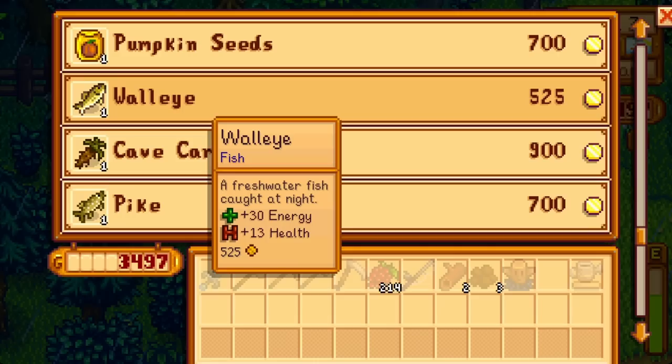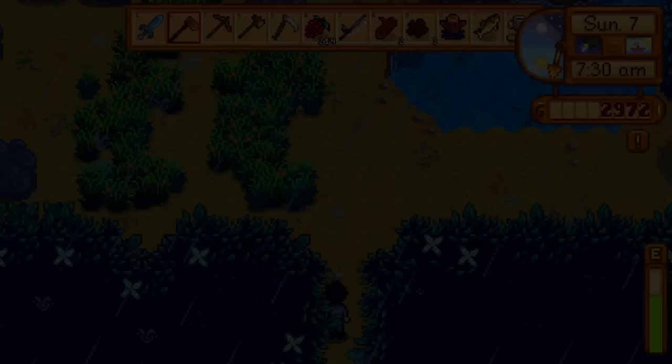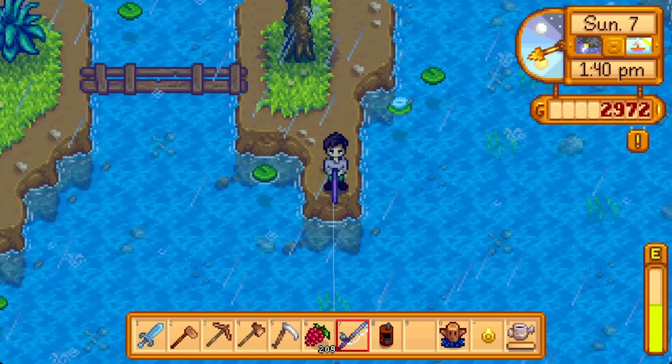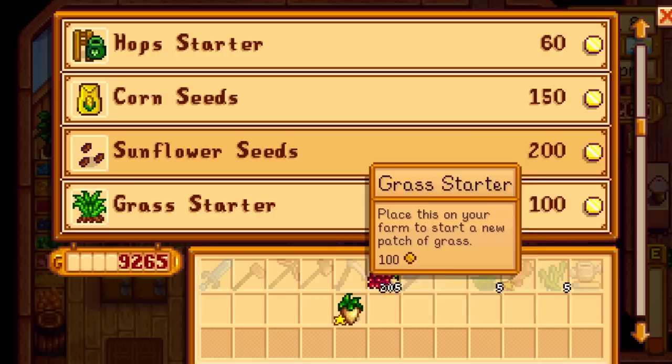Summer 7, Queen of Sauce teaches baked fish. The cart had a walleye, which completes the night fishing bundle early for a small glow ring — finishing that bundle in fall is way too late for it to be relevant. The last forest farm benefit is revealed today: with our copper axe we can cut down stumps for hardwood, which completes the construction bundle, and hardwood goes into a lot of recipes and buildings. Feeling poor, I fished in the lake but it is worth going to the ocean at 6pm for super cucumbers. This batch finally got us to fishing level 10.